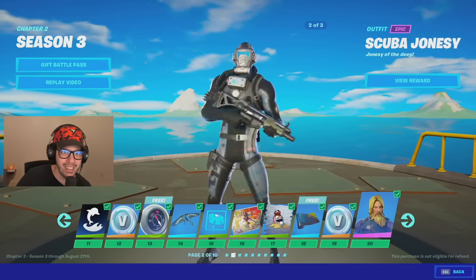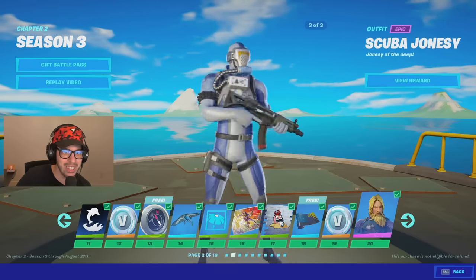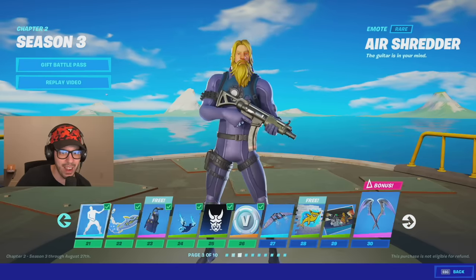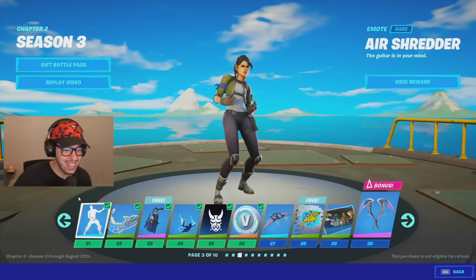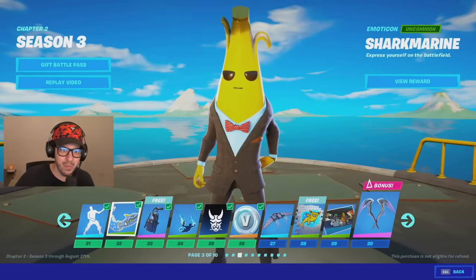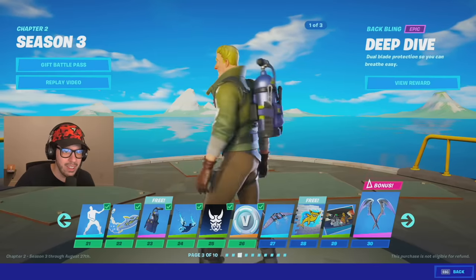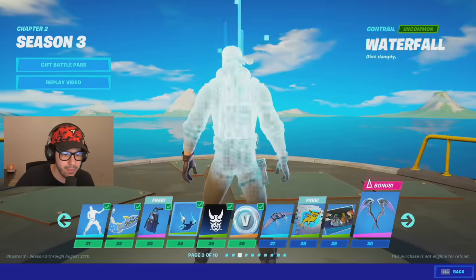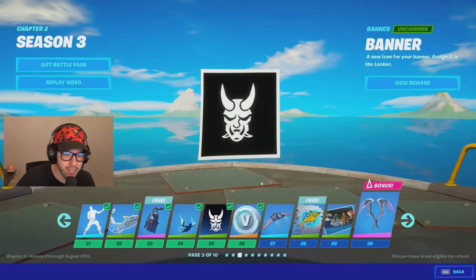Scuba Jonesy has three different tiers of selectable styles. Stage one, stage two — oh wow, what an upgrade, he looks sick! And then stage three — oh my, he looks like he's ready to go to space, not underwater! That's awesome though, I love it — Jonesy finally has a really dope skin. Air Shredder — that's okay. Shark Marine — again, I don't use stickers, I don't know if you guys do.